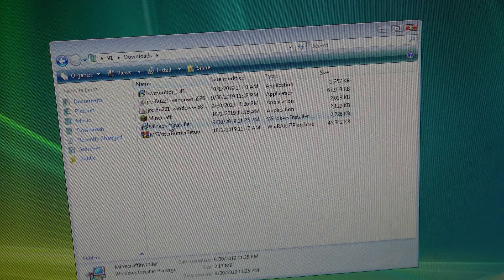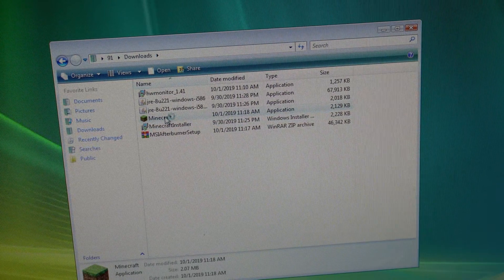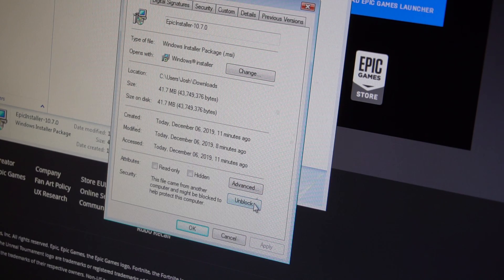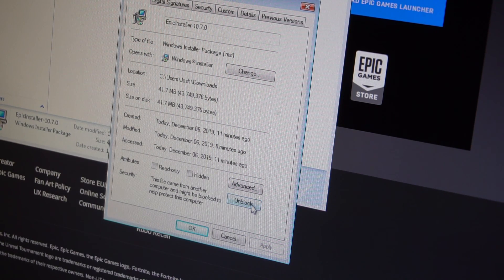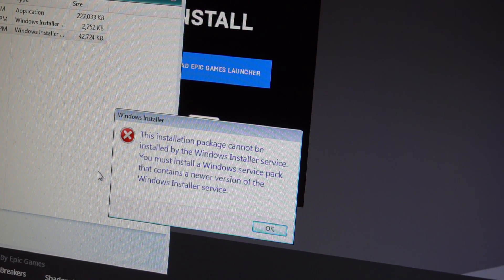I started downloading a ton of games, and then I turned to install Minecraft. If you remember last time, the Minecraft installer wouldn't even open and I didn't know why. Well, thanks to people in the comments, I was able to figure it out. It turns out that Vista has a security feature that blocks some applications from opening if it came from another computer. You have to go into the properties and tell it to unblock the application, and after doing so, the Minecraft installer finally opened. I also tried to download the Epic Games launcher so we could try Fortnite, and shockingly, it wouldn't install.